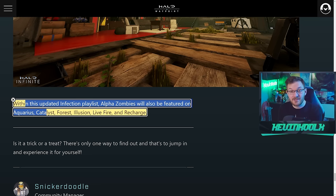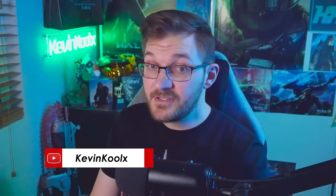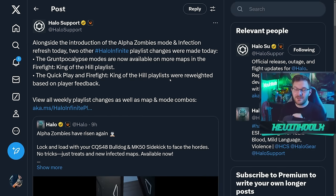When it comes to playlist changes, the Grumpocalypse mode is now available on more maps in King of the Hill. Firefight and Quick Play have been re-weighted based on player feedback for map rotation — that's a great change. However, some things weren't mentioned upfront and you had to go to the support page to find out about them.